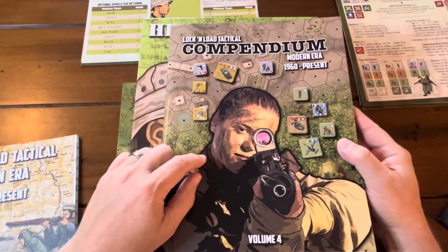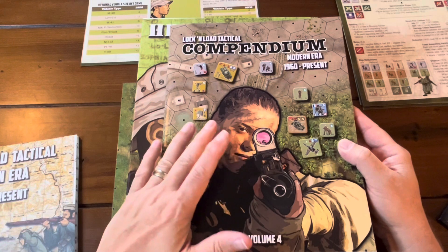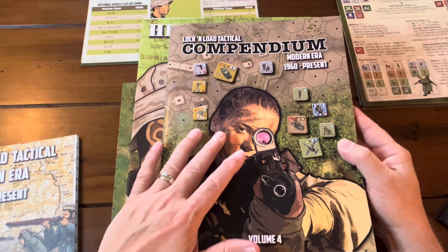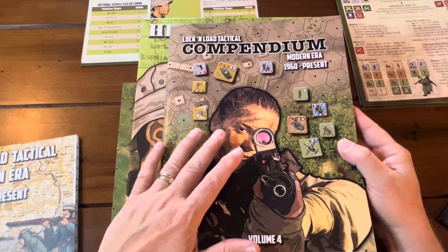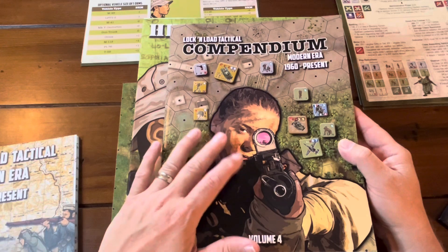This is basically a compendium — it has some history, some new rules, and some scenarios. I believe it also came with some new counters and rules for those counters.